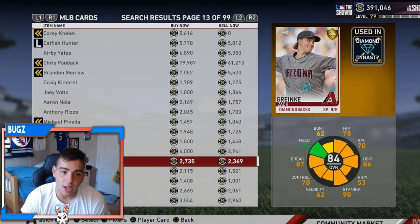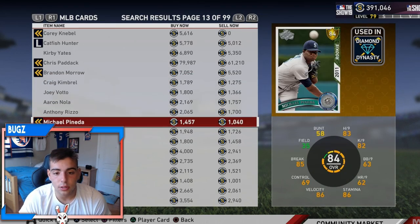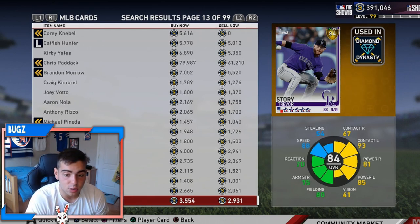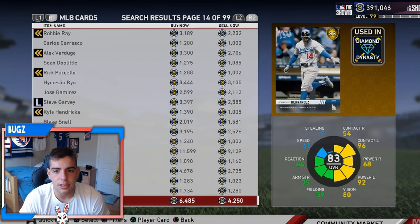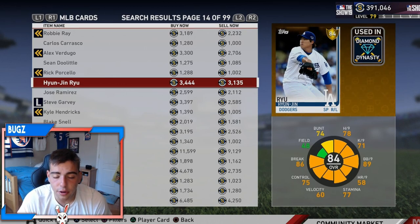Zach Cranky might go diamond soon — he's at an 84. My five top investments right now: Brad Hand, Nola's not doing too bad, Zach Cranky, Ryu, and Story. Story's at 3,529 — when that sig pack drops he might be at like 2K. Story at 2K is a very good buy. Ryu as well. Blake Snell isn't that bad either — Blake Snell could definitely go diamond soon. He's at 3.4K — you could probably get him for about 2.5K when the sig packs come out. Expect the auction to move when those packs come out.